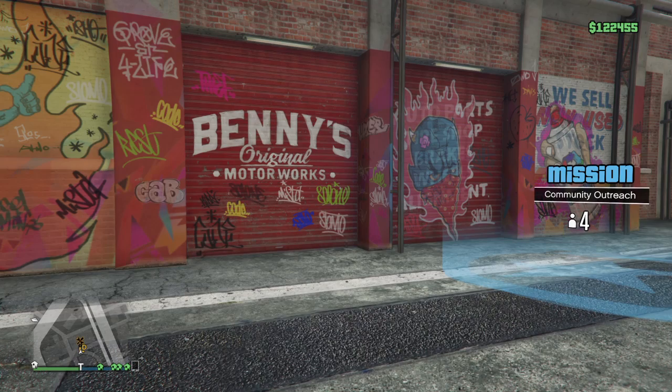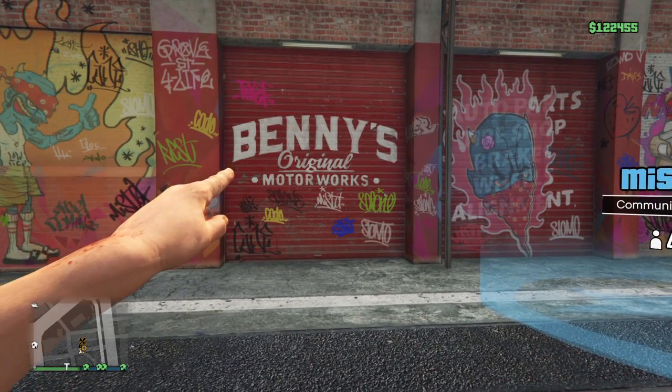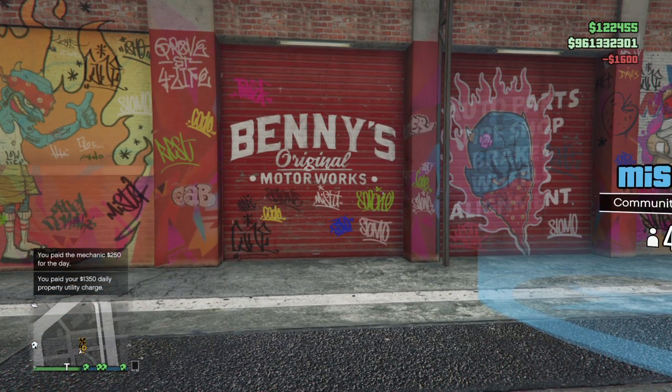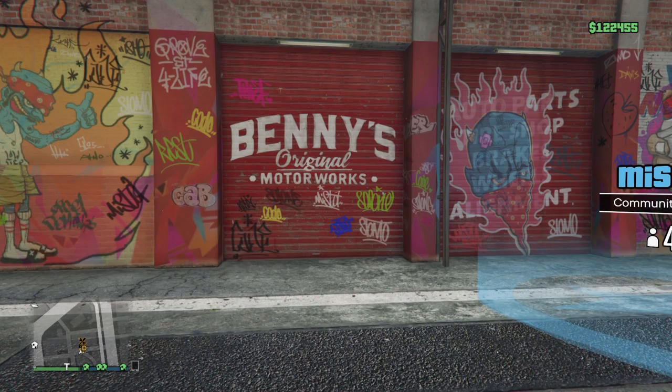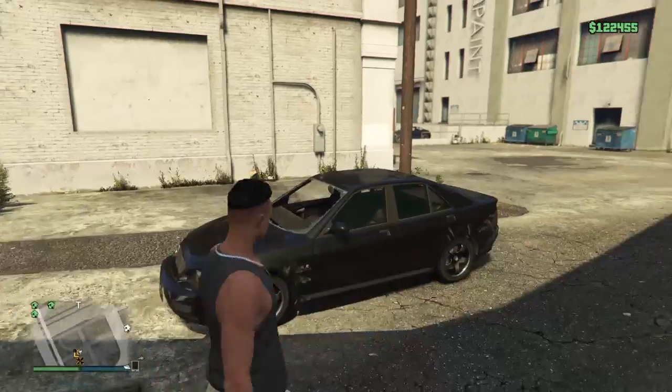Rockstar gave us a short notice, so I'm going to tell you guys what cars we're going to be having. I don't know all of them, but some of the cars that are going to be customized in Benny's Original Motorworks are the Rat Truck, the Slam Van, the Virgo 1, the Virgo 2, and some other cars. I'm just going to show you a quick Sultan RS build.